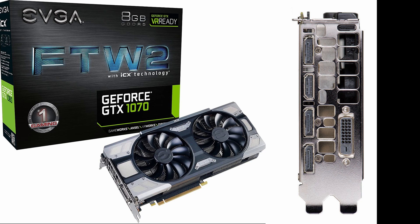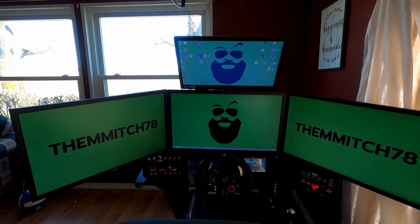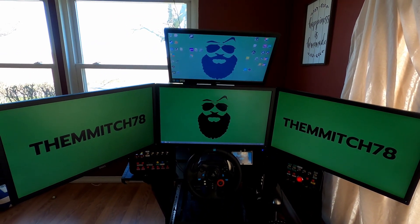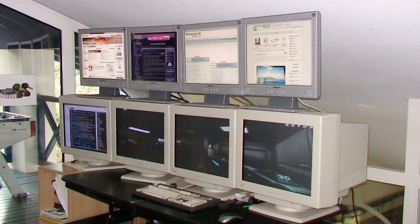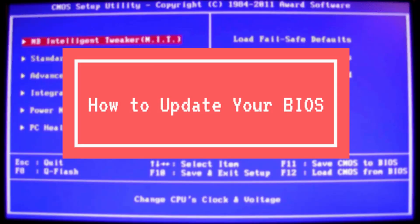The GTX 1070 has three DisplayPorts, one HDMI, and one DVI-D. I use the DisplayPorts for my three main racing screens for the best quality connection, the HDMI for my 19-inch support screen, and the DVI-D for the Raspberry Pi screen via an HDMI-to-DVI-D adapter. Connection type doesn't matter much as long as your monitor has the matching port or the correct adapter is available. If your card only offers three ports and you want a fourth monitor, you can enable integrated graphics in your BIOS and plug a fourth monitor into that port.